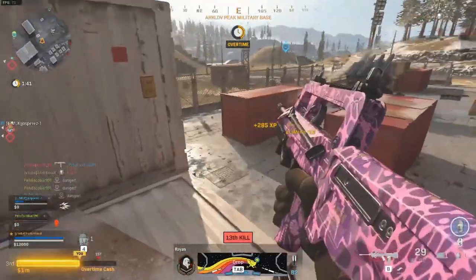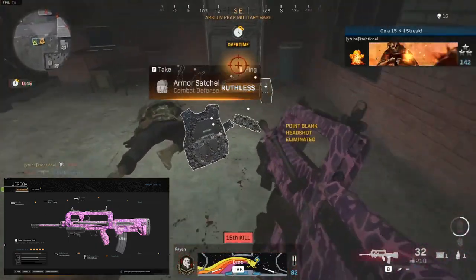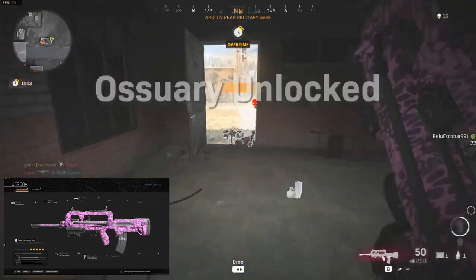And finally, the 50 round mags. This will give you more than enough bullets in a mag and the reload speed is also not bad at all. The reason I did not go for the 60 round mags is that it decreases the mobility quite a bit and I don't think it gives you too much of an advantage over the 50 rounds.